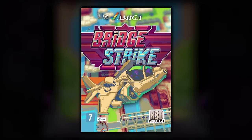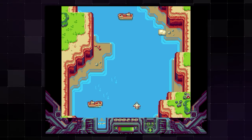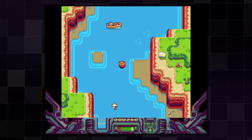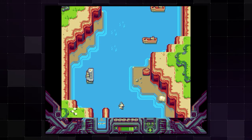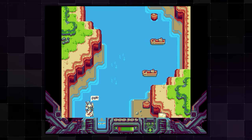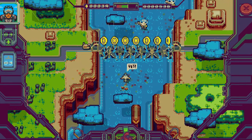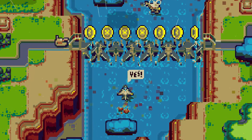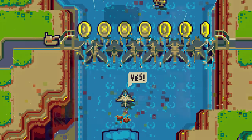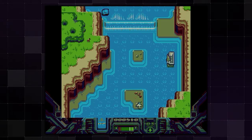Bridge Strike is next, originally released in 2019 by Project Red. The version here is the Amiga version, though it was also released on iOS, Android, and Nintendo Switch. The mobile and Switch versions appear to have added game elements not in the Amiga version — most noticeably coins to collect — but I'm talking about the Amiga version since that's what I played.